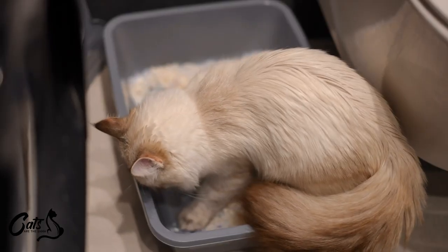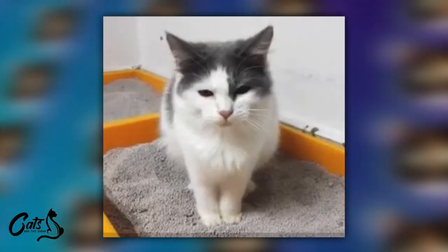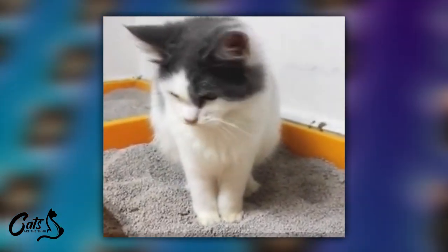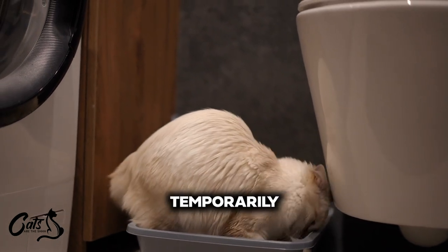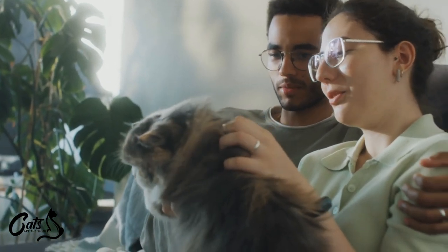The litter box — a cat's throne. Make sure it's squeaky clean before your guests arrive. No one wants to smell the litter while they're enjoying your company. Keep it fresh, scoop it regularly, and maybe even relocate it temporarily if it's too close to the social hub. Your guests and your cat's nose will thank you for it.